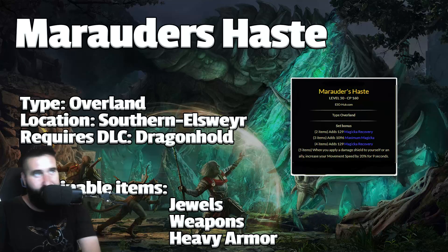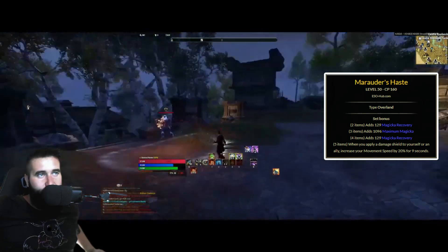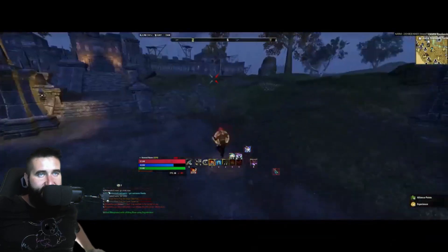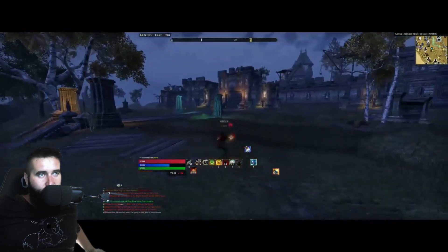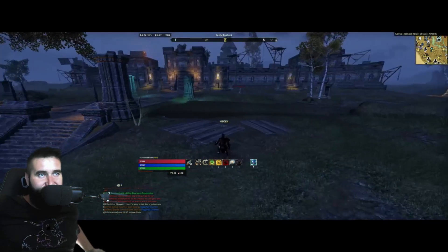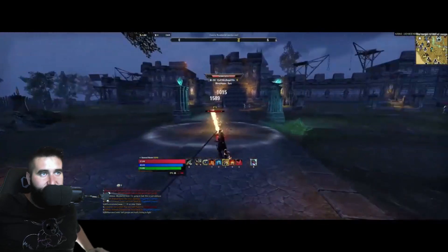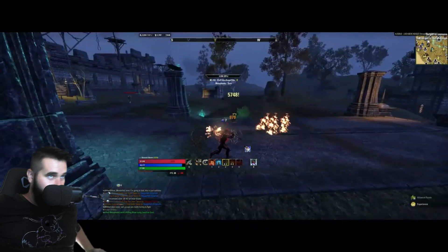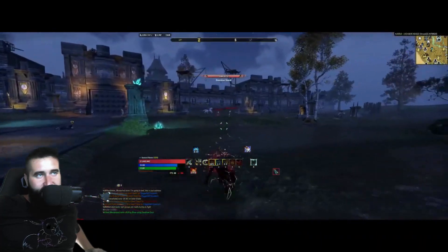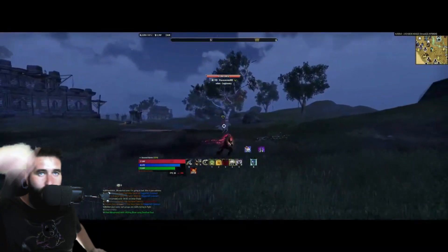Third and final set is Mahordas Haste. This gives magicka recovery, max magicka, and when you apply a damage shield to yourself or an ally, you increase your movement speed by 20% for 9 seconds. The footage in the background is from an old build where I ran it on my mag Nightblade — I was freaking fast. I could chase down just about anyone, even on their mounts. Why it's so good is because it's separate from Major Expedition, so you can stack Major Expedition and this on top of each other and just be like a bullet. It's a really fun back bar set for mag builds, and the mobility it gives you is just insane.